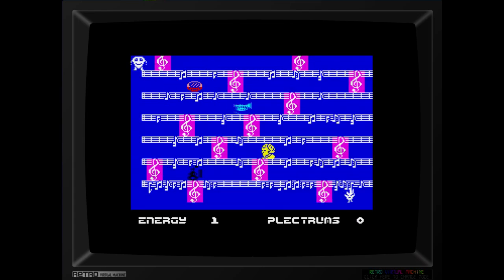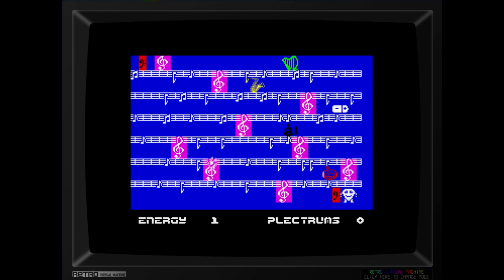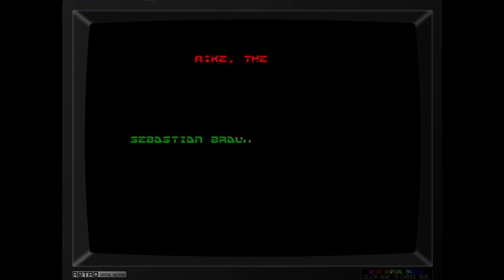Rush ahead and go and get it, because it's awesome! So we're playing as Mike, the little character at the bottom of the screen. We can go up — okay, we can go up, we can not go up — it's going to be one of those, isn't it? So it's a screen-by-screen game, and the idea is to try and rescue the plectrums scattered around the levels.